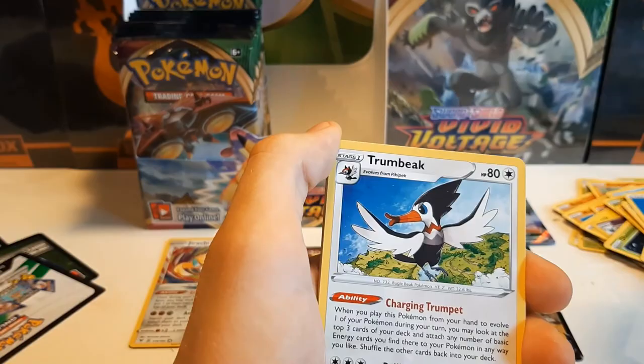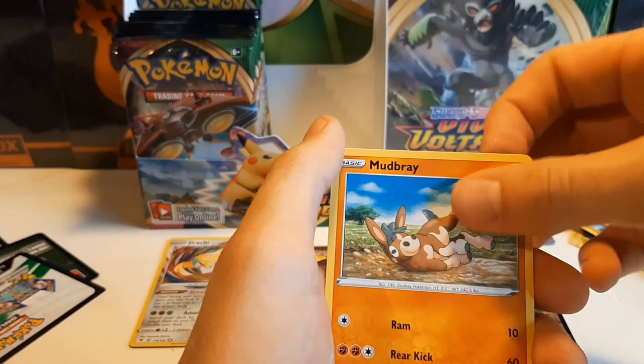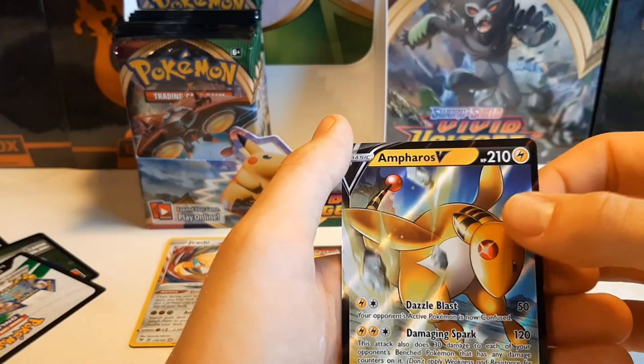Sableye, Duosion, Joltik, Sandile, Cinccino, Piloswine, Mudbray, Genesect. And Ampharos V — nice! I almost thought it was another Pikachu, but this is a good one for the collection.